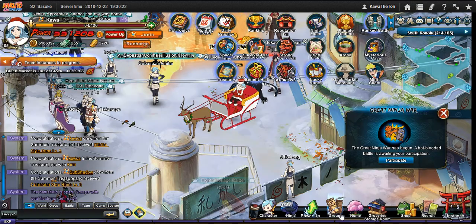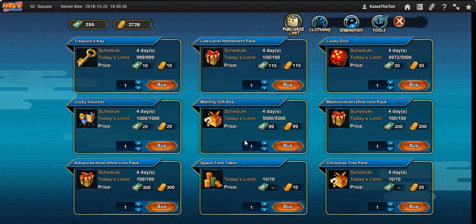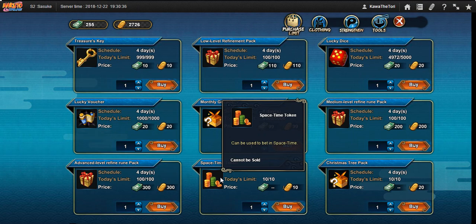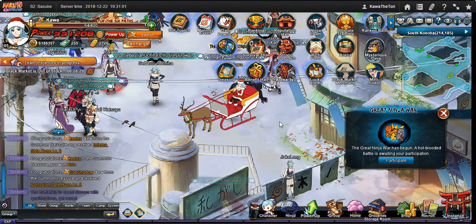Another thing to quickly point out — for people who are spending and are off by a few ingots for Fukumaru or a spending rebate, you should pick up these space-time tokens. They cost 10 ingots each, and you can buy 10 of them a day — that's 100 ingots — and they turn into 20 coupons. It's more or less a currency exchange rate. It's not bad. I use it whenever I need to meet a certain rebate.